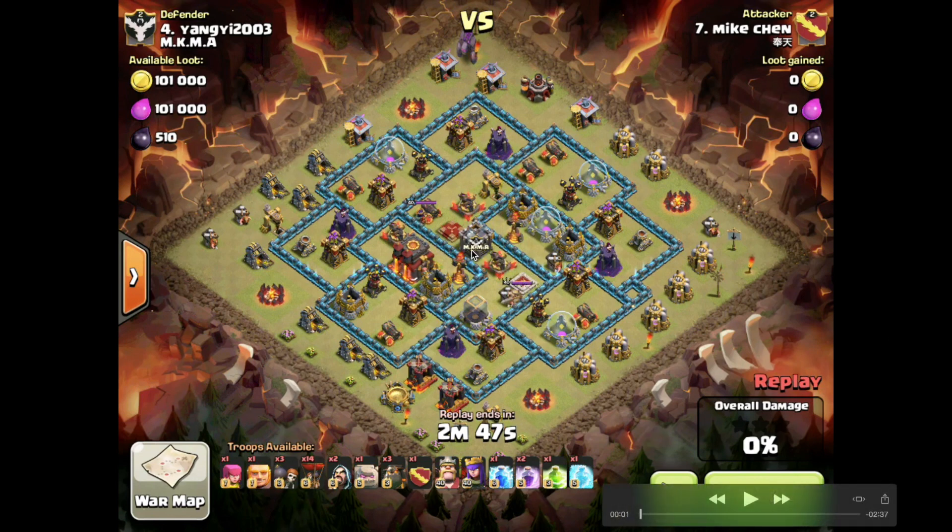What we've got here is a base with the king and queen on the opposite side. The first issue with this base is that the king isn't really protecting the queen. Often you'll see people putting high hit-point buildings protecting the key bits of the hybrid — the queen and the infernos — but with this base you've got the town hall here and the king here.